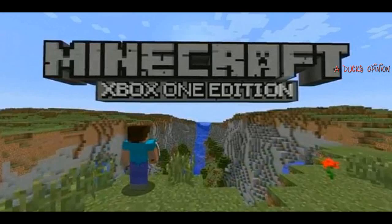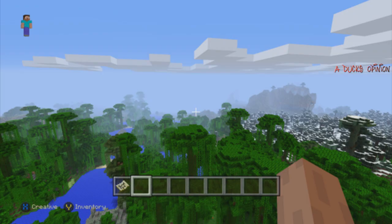What's up guys, Dick Opinion here, and 4J Studio posted images of Xbox One and PS4 edition of Minecraft. So this is the one for Xbox One. Now they're showing off the draw distances, which I think are pretty awesome.